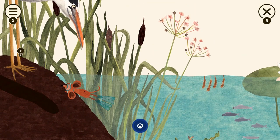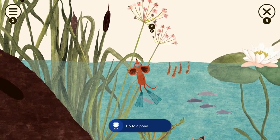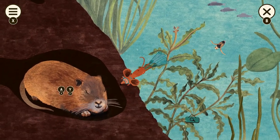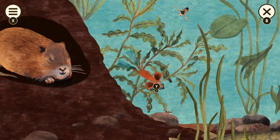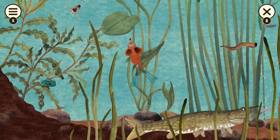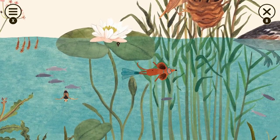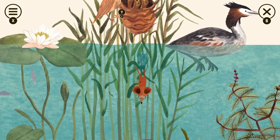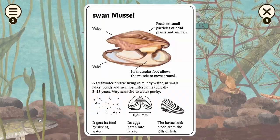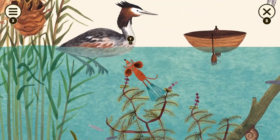We'll get an achievement for starting the pond level. There's a bird over here so interact with him, and there are a couple of plants up here so don't miss them. There are these little larvae here. There's this guy and a little sign — don't miss that. Going up, there are some fish in the middle — don't miss those — a plant, the birds, the leech, the clam or mussel, and the snail. There's another sign.